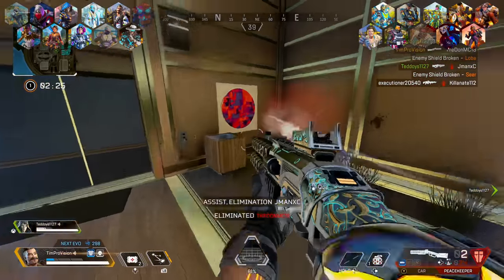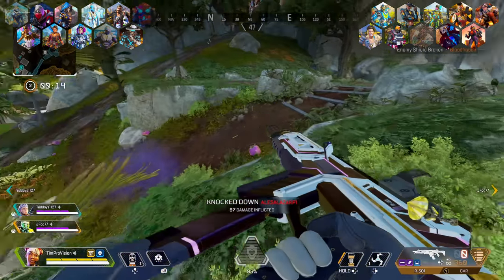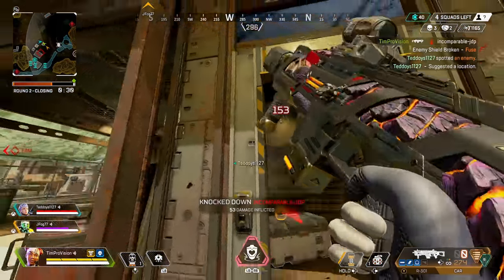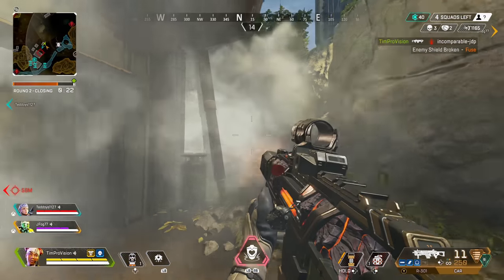Moving on to our resident healer, Lifeline — there's really not a whole lot with her. Shooting players that are being revived is the easiest way to counter her premiere ability. Beyond this, being mindful of a Lifeline that is using her healing drone is important, as it is more or less giving her and the team double the amount of healing. The drone is pretty noticeable both visually and audibly, so be on the lookout for it.